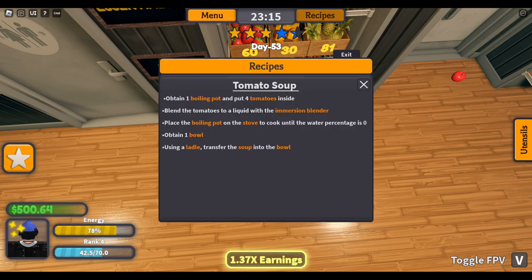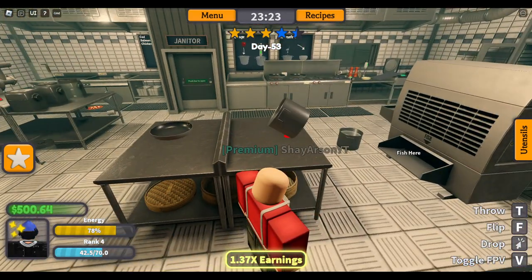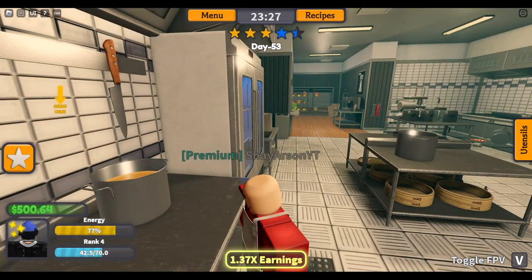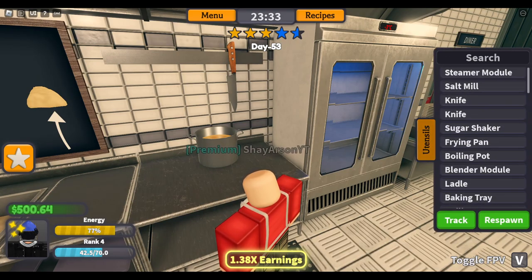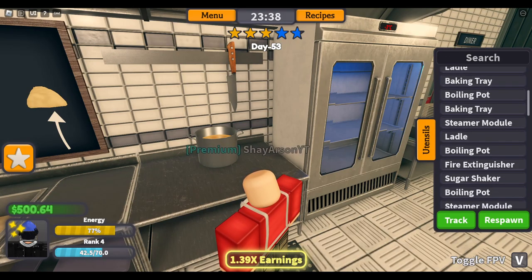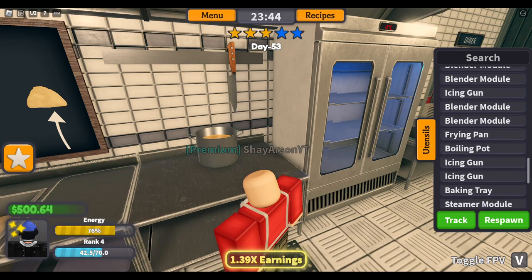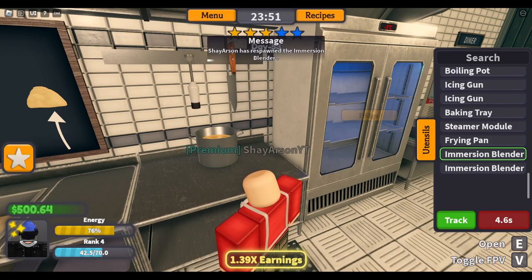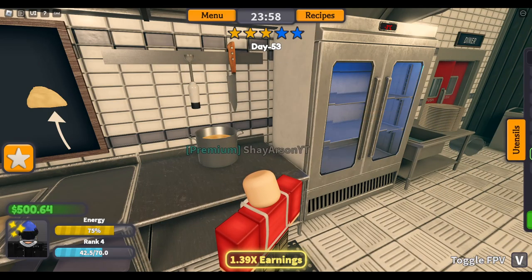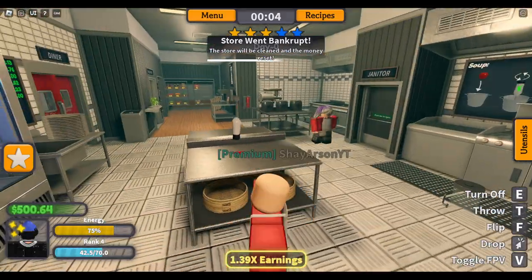Blend the tomatoes — I'm going to show you where that is. Sometimes you'll have a hard time finding where stuff is. You have to respawn it in. So you go to utensils over here and we're looking for the immersion blender. You tap on it, hit respawn, and it's right here.